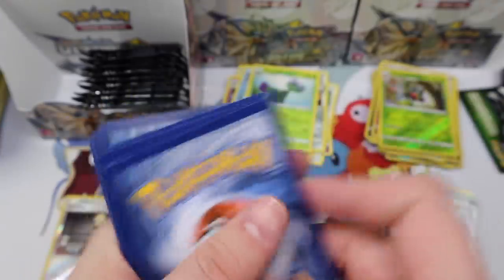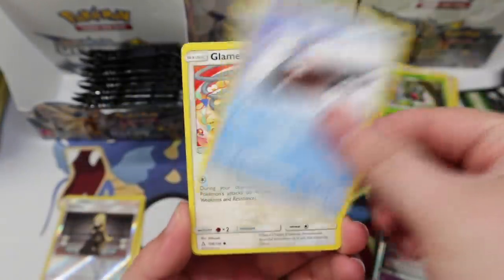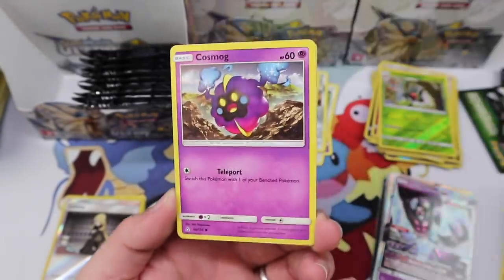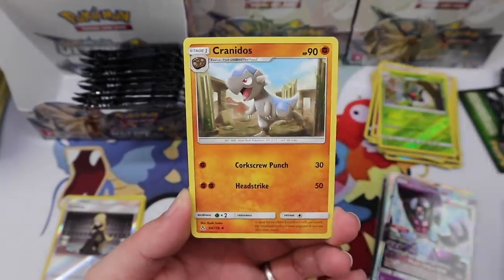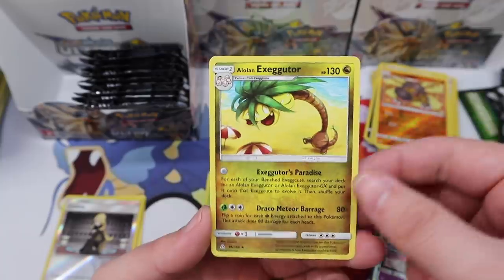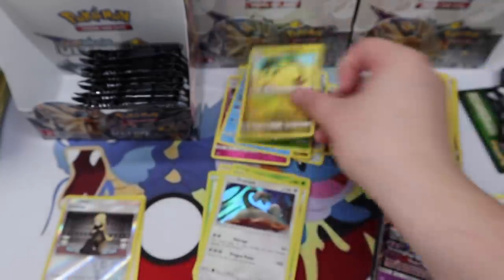Snover, Glameow, Drifblim, Morelull, Cosmog, Prinplup, Pokémon Fan Club, Cranidos, Hippowdon, and an Alolan Exeggutor regular rare.